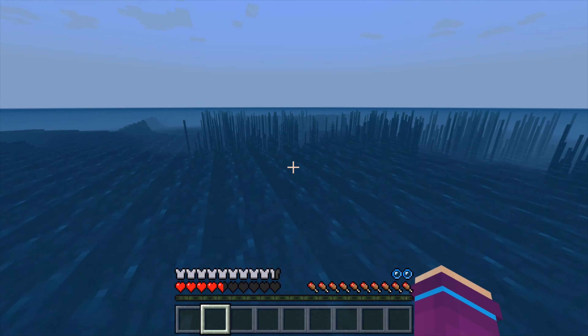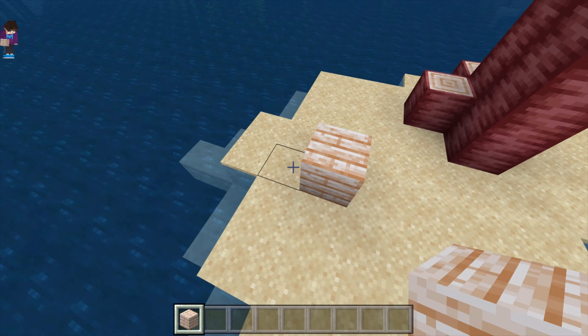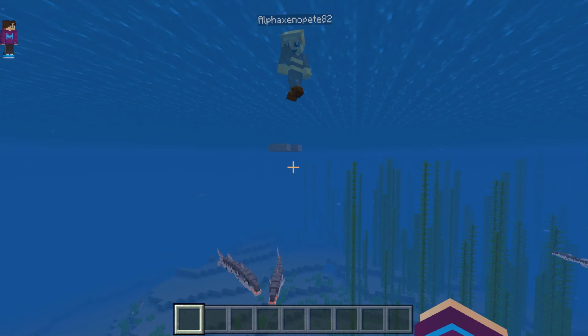While exploring the oceans, you may come across tiny islands that have palm trees on them. You can use the wood to craft palm planks. You can download this add-on using the link in the description below. Make sure to check out my other add-ons as well — I'll see you next time.